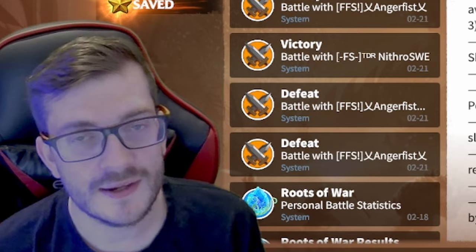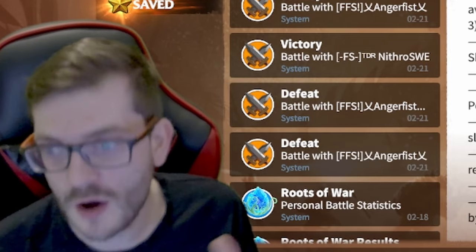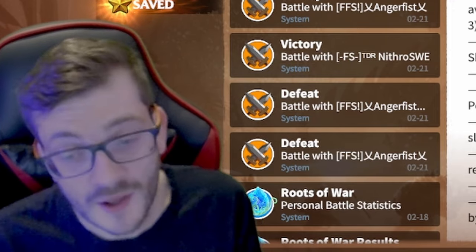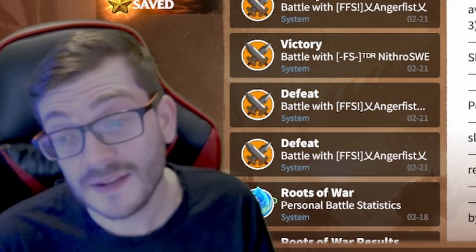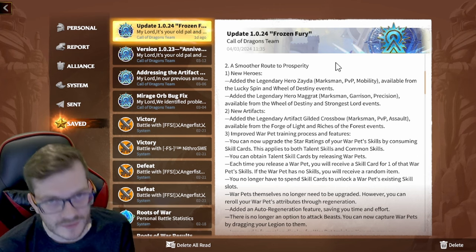The big thing I want to talk about first is the new heroes. As I said in my pre-season video, there are going to be new generation three heroes coming. Some people didn't believe me. You can see already Zeta and Magra — two brand new marksman heroes. We don't know exactly what they'll do apart from marksman, garrison, and precision. I think Magra will be more single-target based because precision is a very single-target DPS-oriented tree.